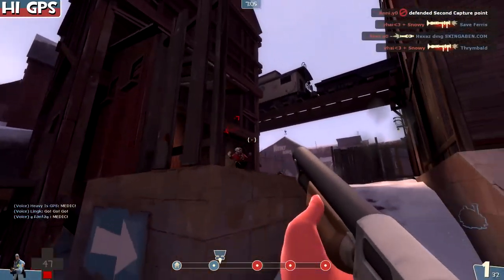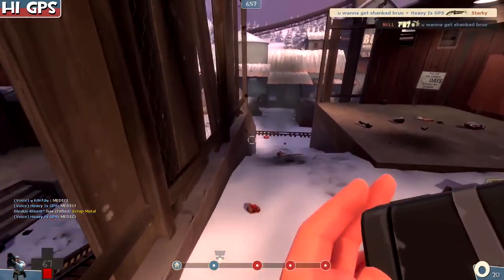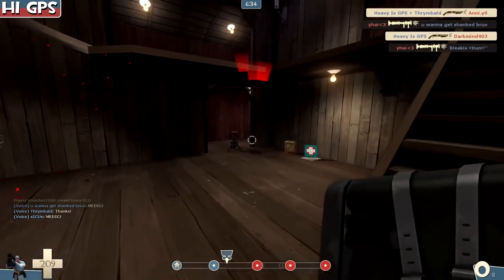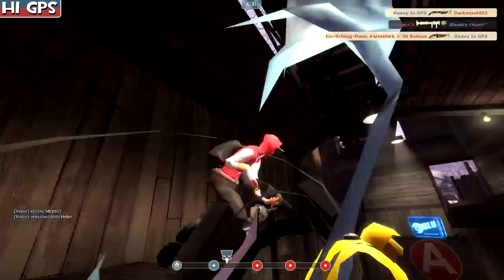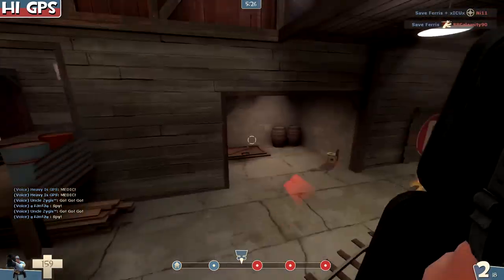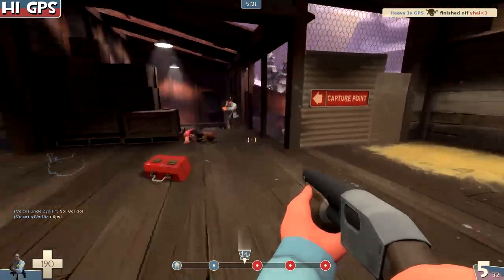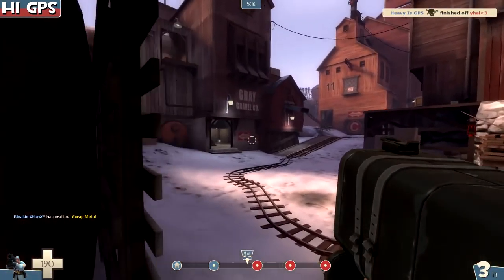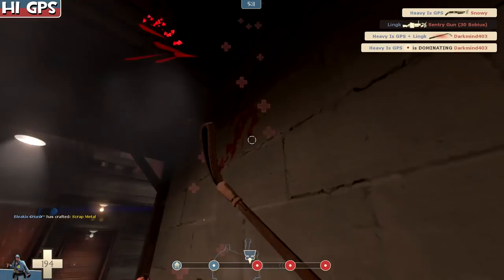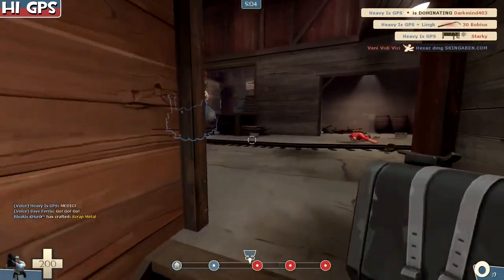We'll cover pretty much everything else except the mantreads because they suck and nobody uses those. With the shotgun, it kind of doesn't work that great — same with the reserve shooter, which we'll look at later. The fact is you have one less rocket to begin with, so you only have three instead of four — that's like 100 damage less initially. But you get that additional health, and you really rely on that. Soldier is a power class and power classes need healing, so you're trading off some power to get that healing so you don't necessarily need a medic.